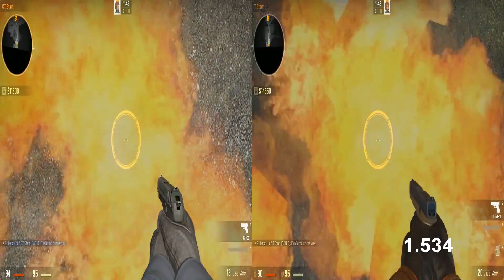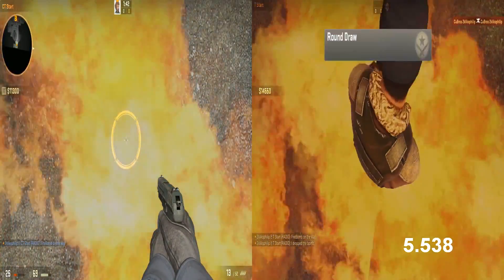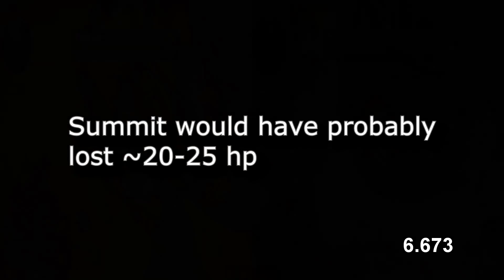I then timed how it was when Molotovs used to take into account armor, and found that wearing armor slowed down the damage by almost 200%. This is a serious issue, and has shown up multiple times, affecting the victims unfairly.